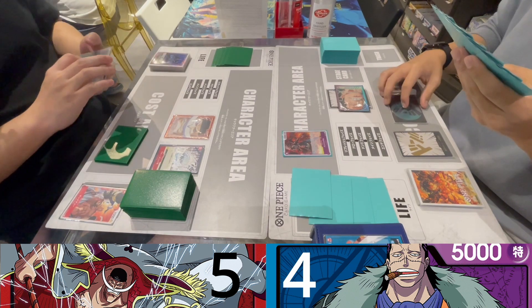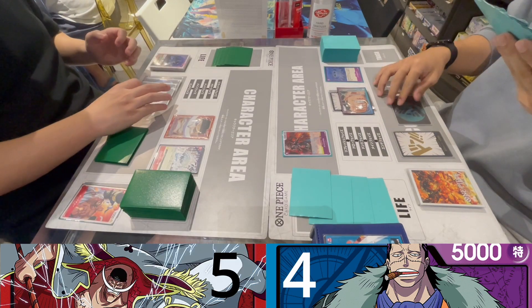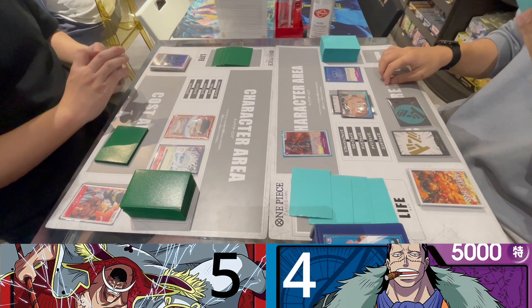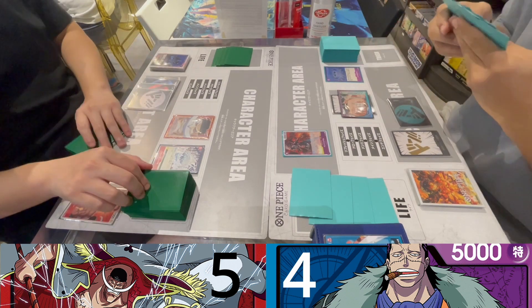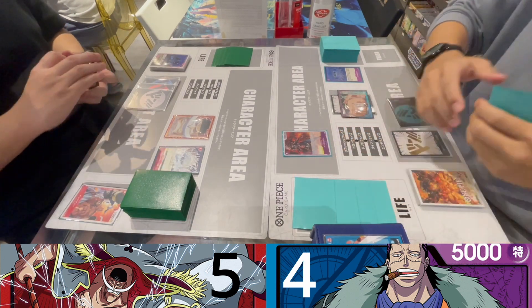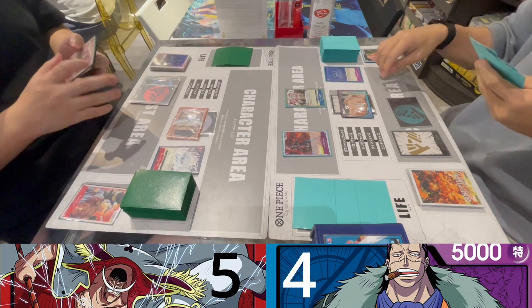For Whitebeard, at the end of his turn he has to add the top card of his life back into his hand. The life difference isn't really huge — usually when you're playing a dual leader you'll be at a disadvantage because you start with four life, but against Whitebeard it doesn't really affect much.